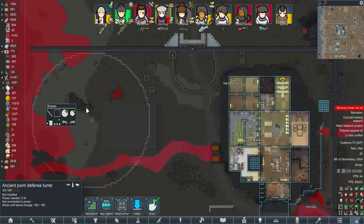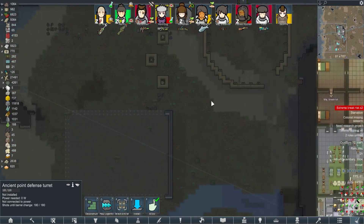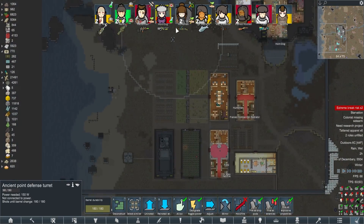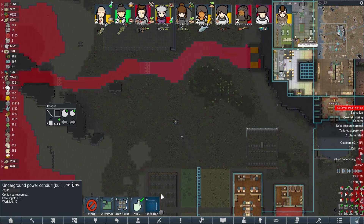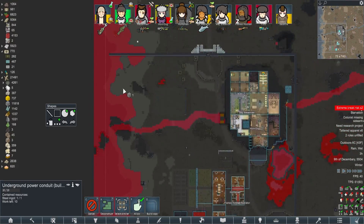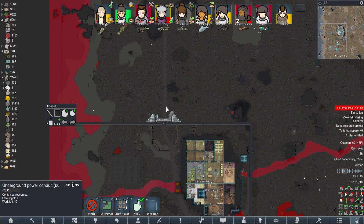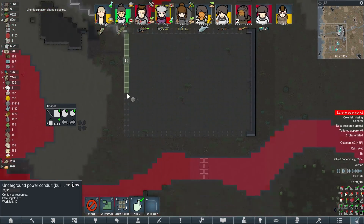As for these point defense turrets, I don't know entirely how they work, but what I've been doing is placing them around the map. I've thrown one out here to give it a big bit of coverage because this thing can fire at drop pods, fire at explosive projectiles. That way, if we do get a raid dropping right in the middle of our base with enough coverage from enough vaults, we can force them to essentially always be outside of the walls.